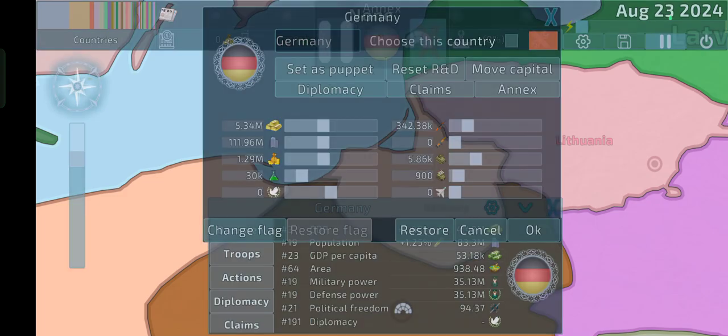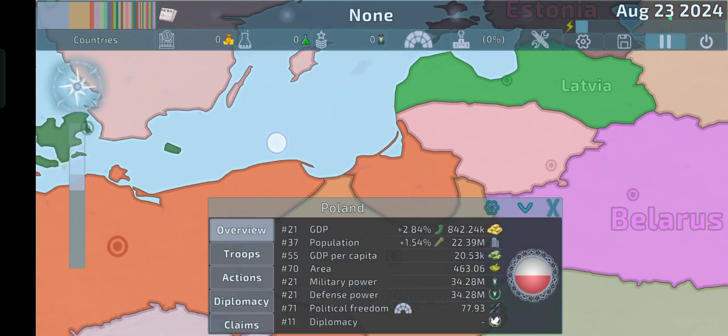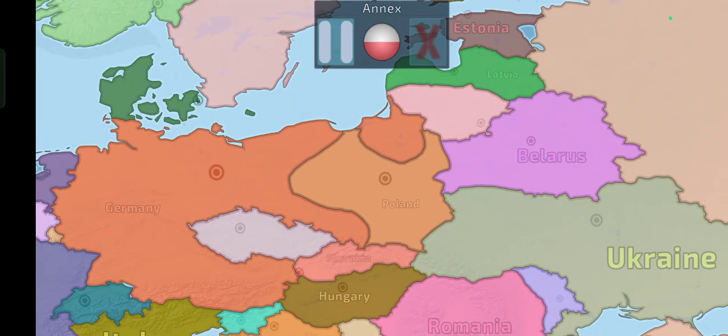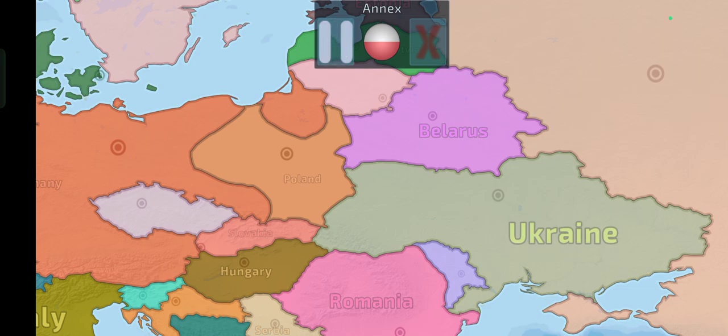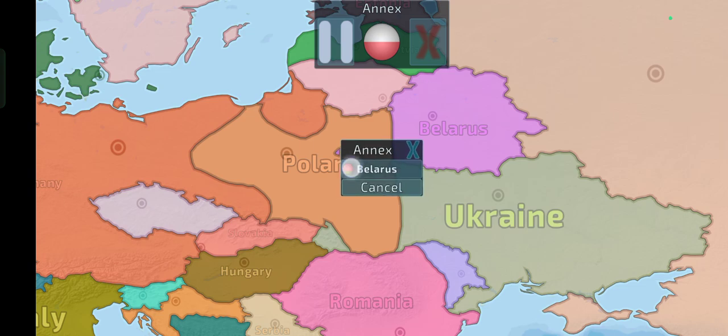Now I think Germany's done. So now we're going to swap to Poland. What we're going to do with Poland is actually just make Poland annex a part of Lithuania, and also the western part of Ukraine and Belarus. First we're just going to make it annex a part of Ukraine, but not too much, because parts of it were controlled also by Romania, Czechoslovakia, and obviously the Soviet Union. Now we're going to annex the eastern plan as well. The border looks a little weird, but I guess we'll also just annex a part of Lithuania.